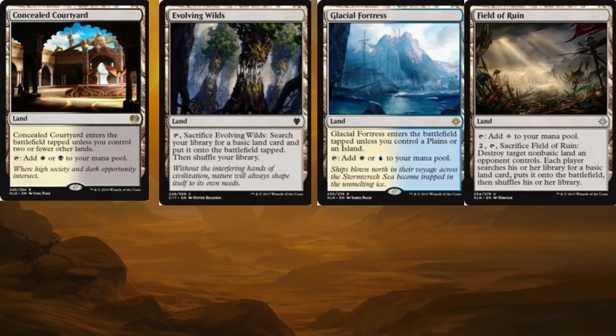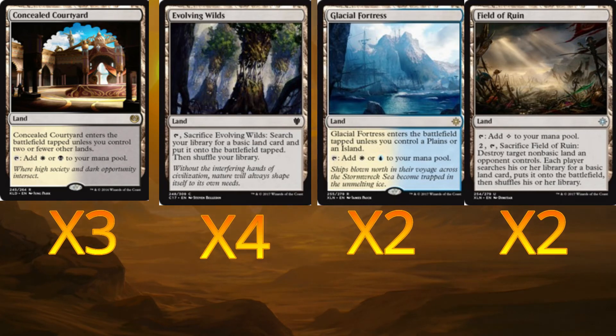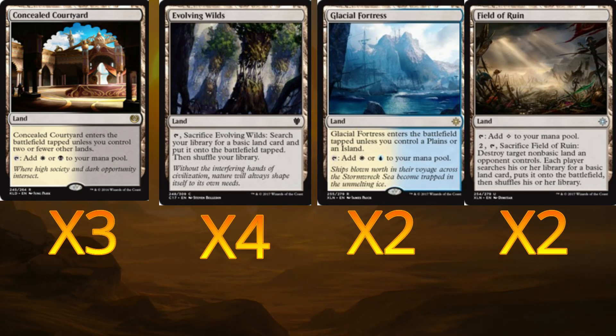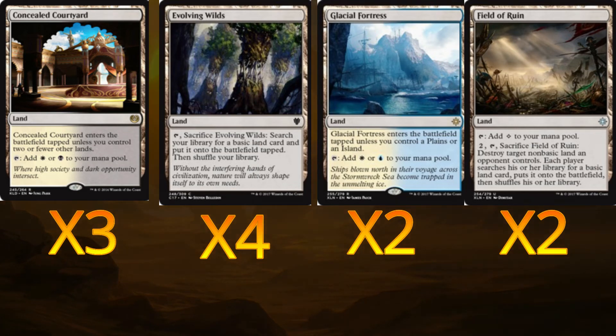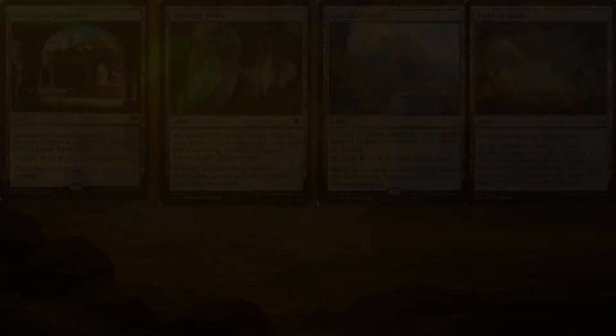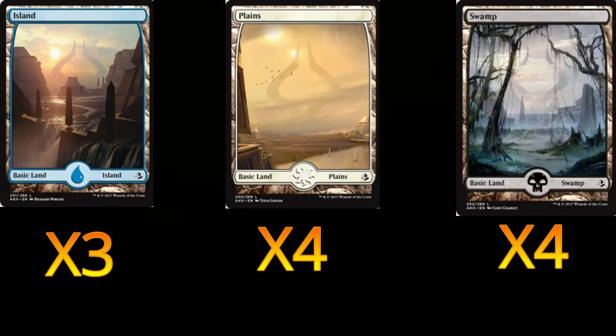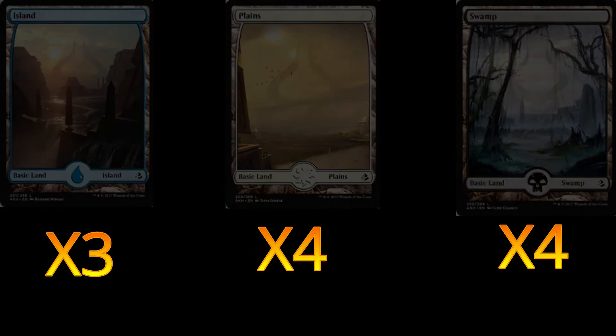For lands we're running three Concealed Courtyards — fast white-black lands — four Evolving Wilds for mana fixing, two Glacial Fortresses to fix the mana further, and two Field of Ruins to get rid of any annoying lands the opponent might have. For basics we're running three Islands, four Plains, and four Swamps.